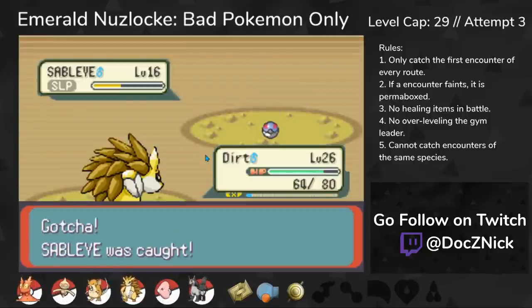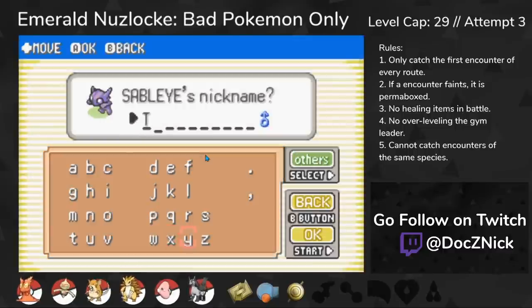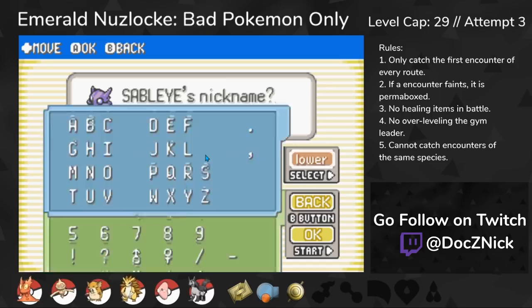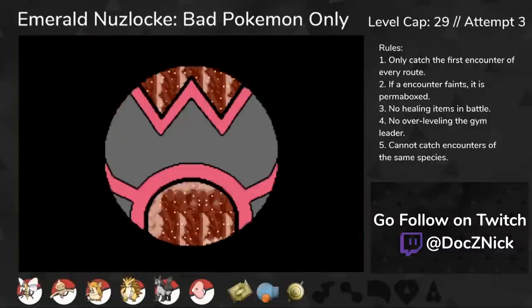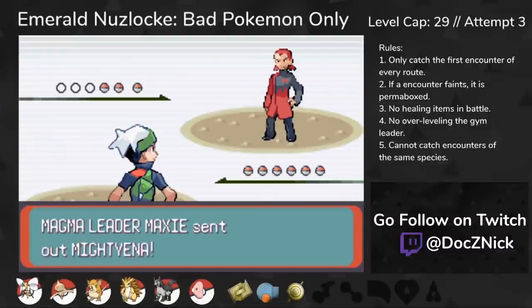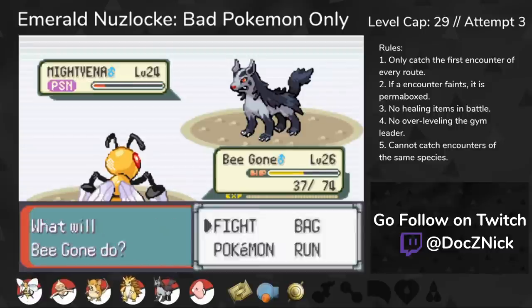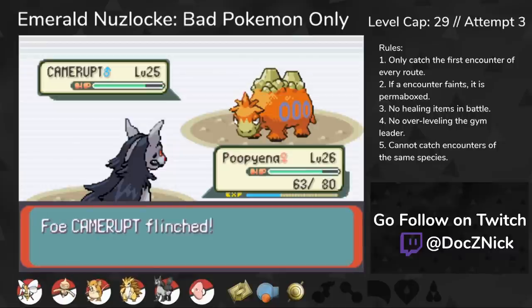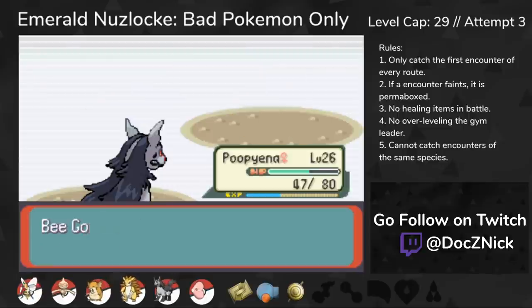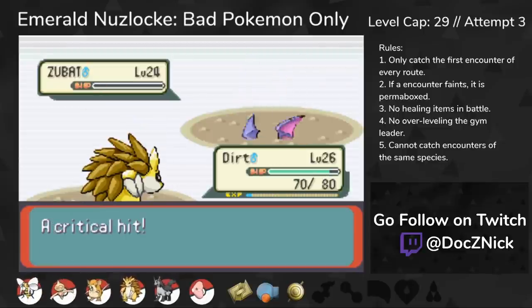My next encounter was a Sableye in Meteor Falls. In Gen 3 where Fairy types don't exist, having a Pokemon with no weaknesses is amazing, especially for stalling. I make my way towards Flannery, and on the way there's a boss fight with Maxie on Mt. Chimney. His team isn't too scary. He starts with a Mightyena, so Twin Needle from Beedrill easily takes it out. Next is a Camerupt — I send in Mightyena to get off an Intimidate and go for Bite. Somehow I get three flinches in a row to take out the Camerupt. His last Pokemon was a Zubat, so Sandslash had no problem taking it out.